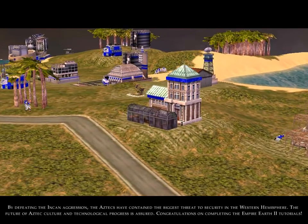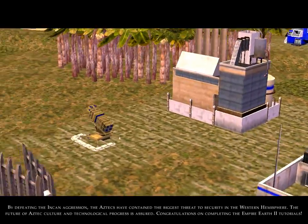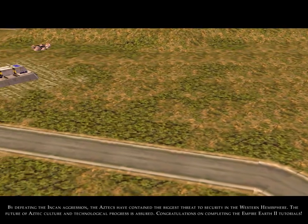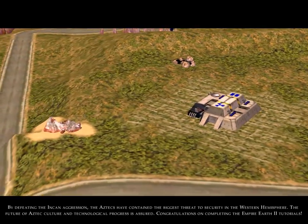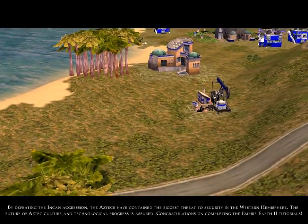By defeating the Incan aggression, the Aztecs have contained the biggest threat to security in the Western Hemisphere. The future of Aztec culture and technological progress is assured. Congratulations on completing the Empire Earth 2 tutorials.